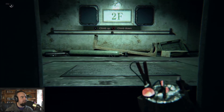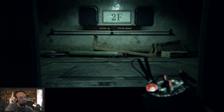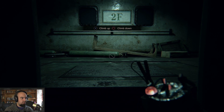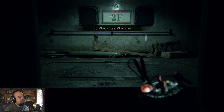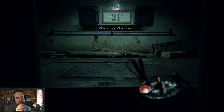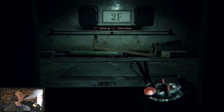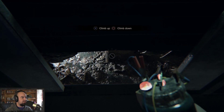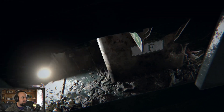All right, so we've cleared three and two. No — yeah, we cleared two. Now we just need to go to the bottom floor. I don't like this floor — it has a crawler and stuff. Let's go down.